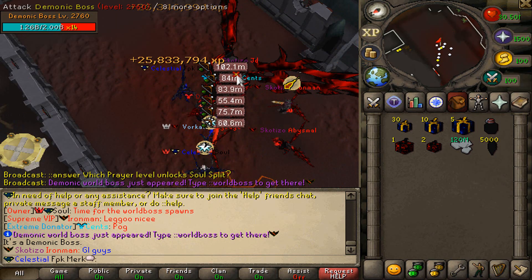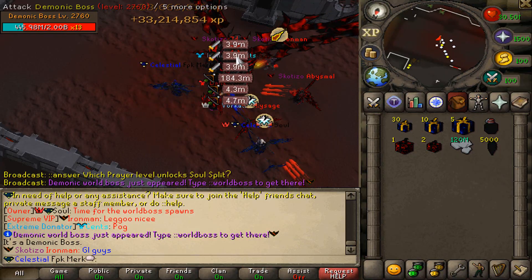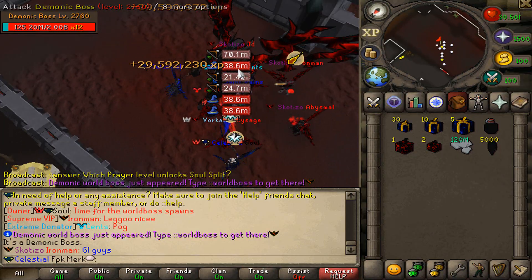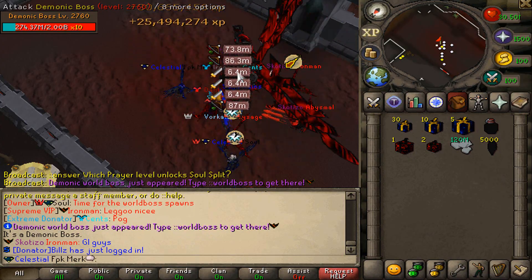Killing the Demonic Global Boss is definitely worth it. Whenever you guys see it spawning, make sure to kill it — you do not want to miss out on this spawn because you can actually get so many nice loots from here.